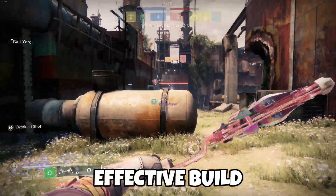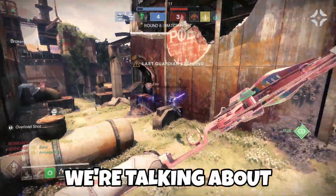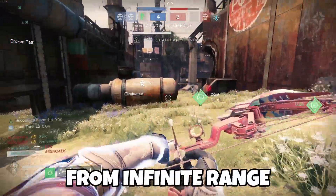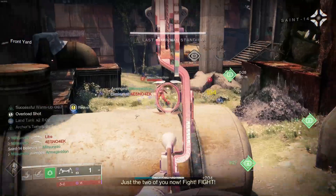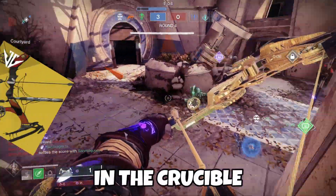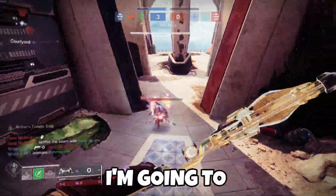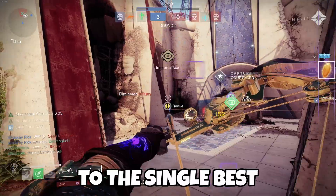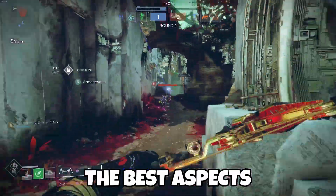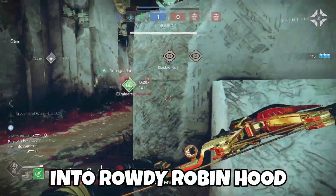This is the single most effective build in Destiny 2 PvP that everyone is sleeping on. We're talking about threatening your foes from infinite range, impossibly low TTKs, unbelievable forgiveness, plus the most toxic exotic weapon in the Crucible, which Bungie has once again accidentally buffed. Today I'm going to introduce you to the single best bow build in D2 history and go through the best aspects, fragments, abilities, and weapons to turn you into Rowdy Robin Hood.